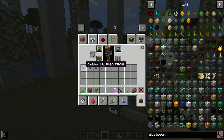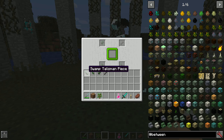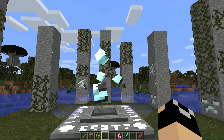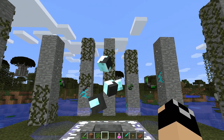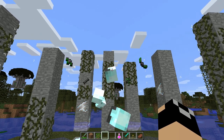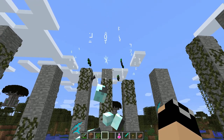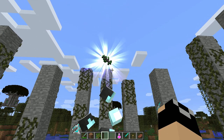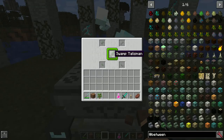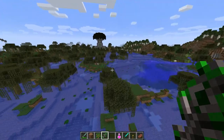Once you have these four different pieces of the swamp talisman, you're going to go over to the altar and place them out. Order doesn't really matter. And once you get them placed out, this is going to happen. And there we go — there's our swamp talisman, and we can just pull this out of here.